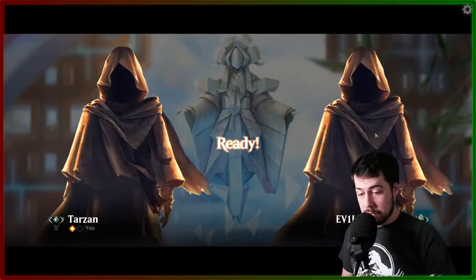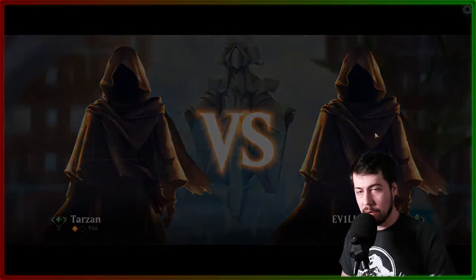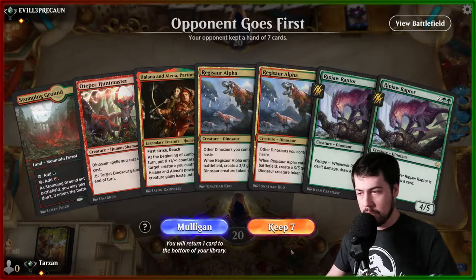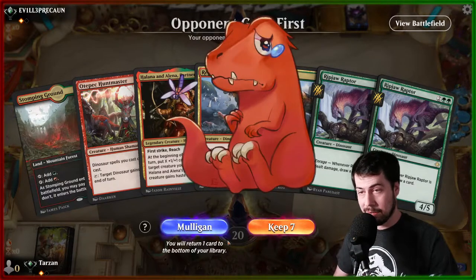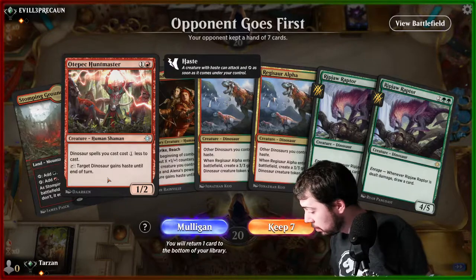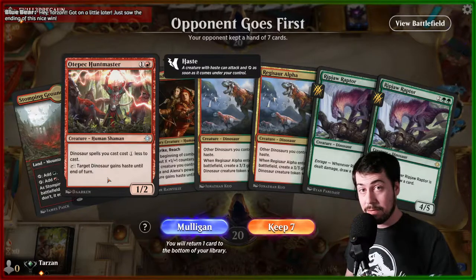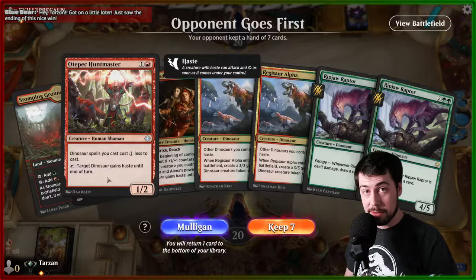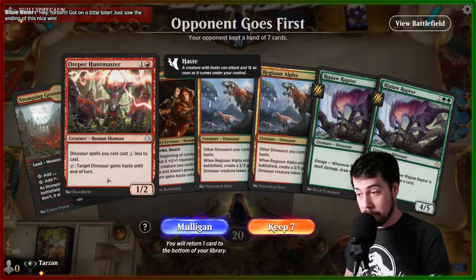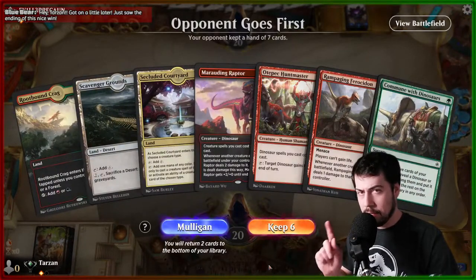That's pretty good — I like it. Hopefully we don't have to worry about too many Elder Gargaroths, but the opponent saw how well they did game one and will probably be prioritizing it. I assume there's a full playset of Elder Gargaroths. Highlighting the importance of flying haste — buffing Kinjali Sunwing to just enough to kill him. I like it, but I don't like that hand. This one is much better — 100%. Commune with Dinosaurs: I may have kept the previous hand if that source of green came in untapped on turn one, but Rootbound Craig has to check if we control a mountain or a forest, so turn one it comes in tapped.